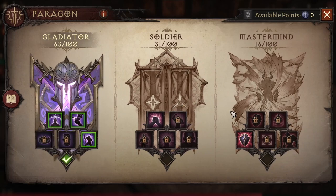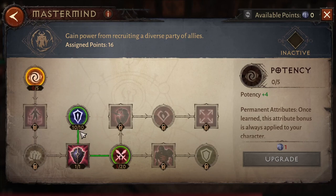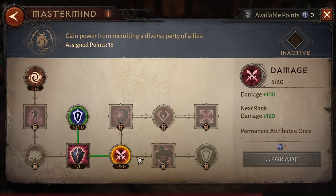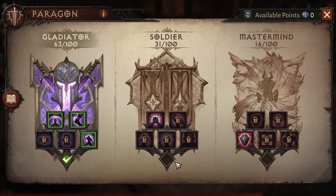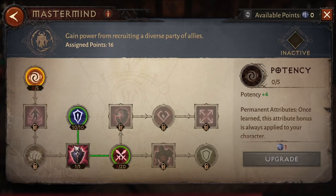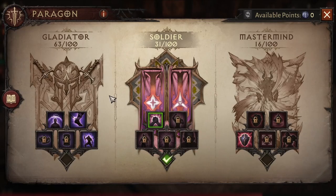The mistake I made was opening on the Soldier side first, when you can open the other side first. As you can see, it requires only 11 points to open the damage node on that side, while Soldier requires 16 points. So open the 11-point side first to get that damage node, then later open Soldier for its damage node.